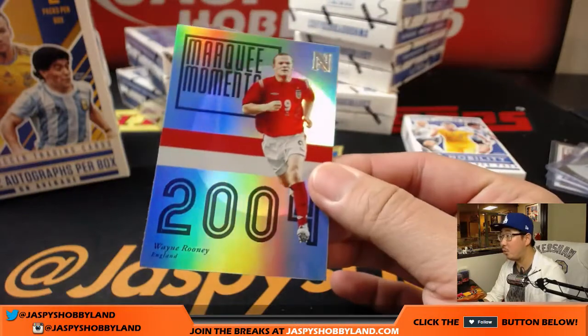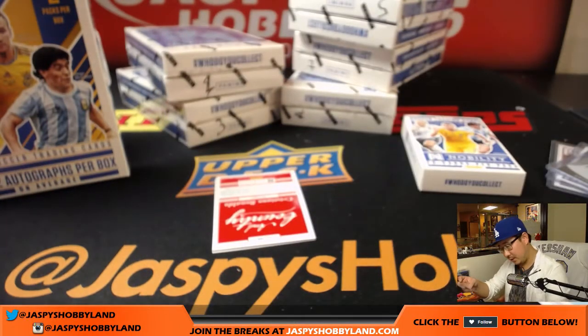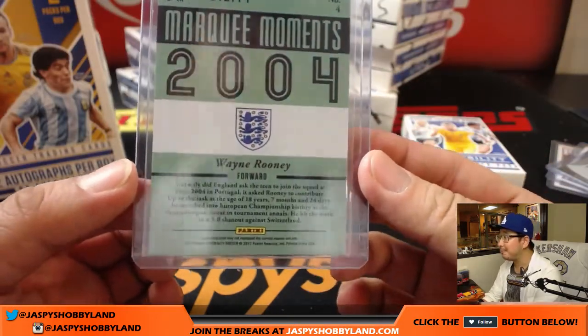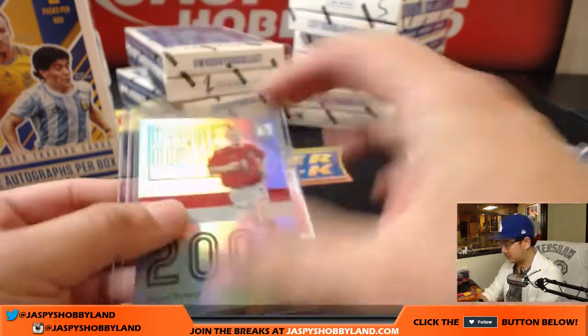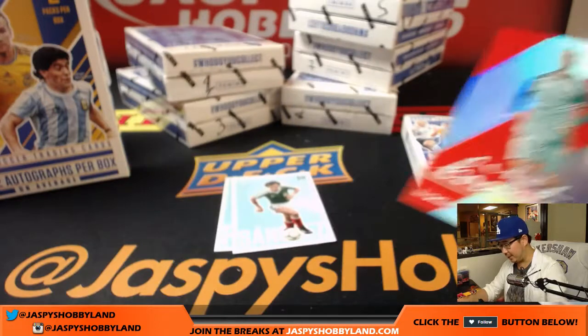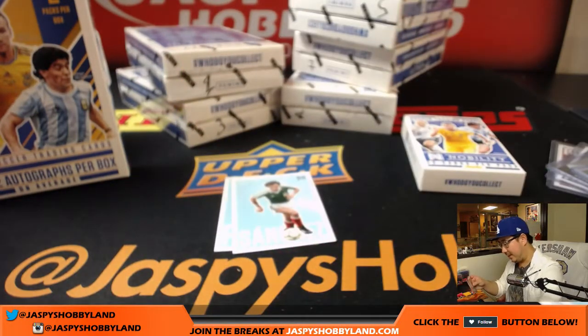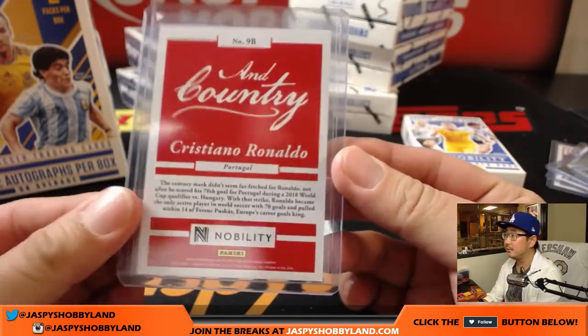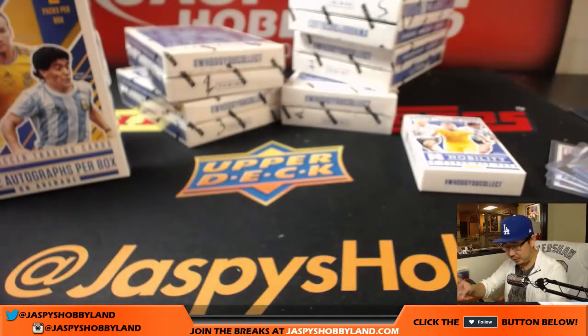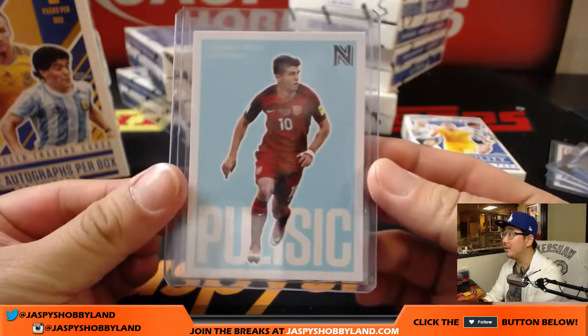We've got some inserts here — marquee moments, Wayne Rooney. Back in 2004, he was pretty young. Now we've got a nice Cristiano Ronaldo — you can find the club, the four-club insert as well. That'll go to Portugal, that'll be for Callum. We'll sleeve up this Pulisic as well — for the United States, that'll be for Callum as well. He's playing pretty well.